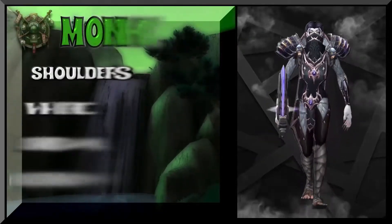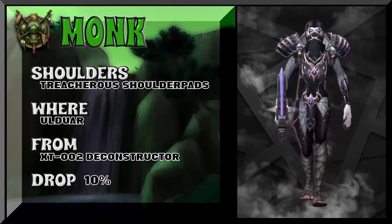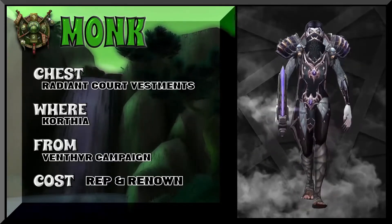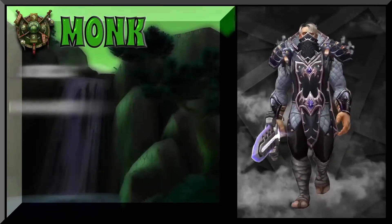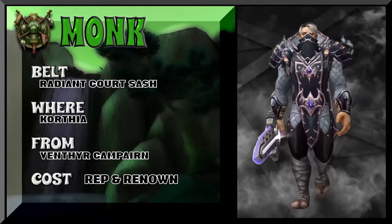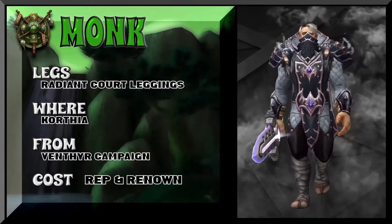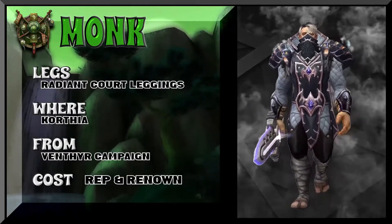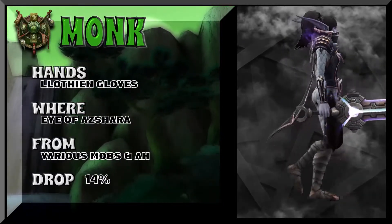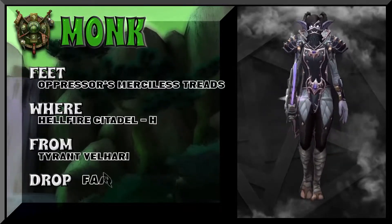A Venthyr monk — there's about three of them in the game, and for good reason. The shoulders are Treacherous Shoulder Pads from Ulduar, a rogue tier recolor from Wrath of the Lich King. The chest, legs, belt, and cloak are all from Korthia, all part of the Venthyr campaign — so you'll have to work your way through Korthia. This set works for every class that wears leather: demon hunter, rogue, monk, and druid — though it doesn't really look like a druid set. I think this is a very unique and excellent looking set.